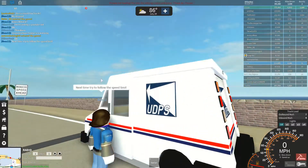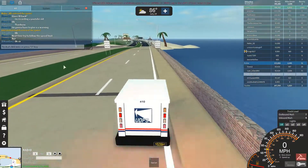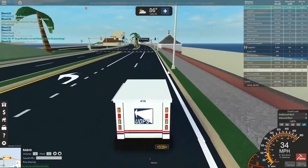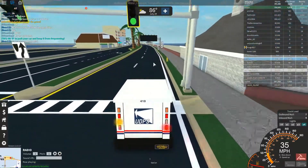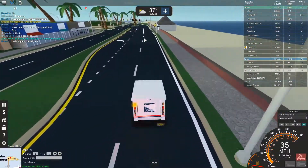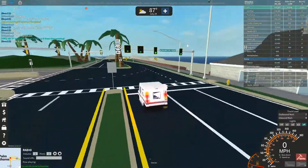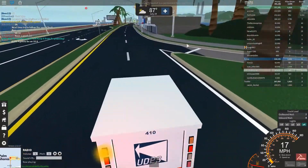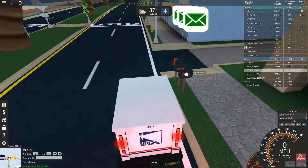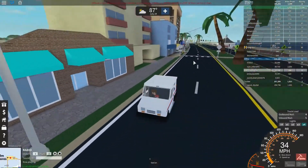He says to follow the speed limit next time, I say goodbye, and I'm off. It's 35 miles per hour here so I slow down accordingly. I need to deliver mail but I'm on the wrong side of the road with the police officer watching. I get to the turning lane and whip around the corner to hit those three mailboxes — nobody saw that.